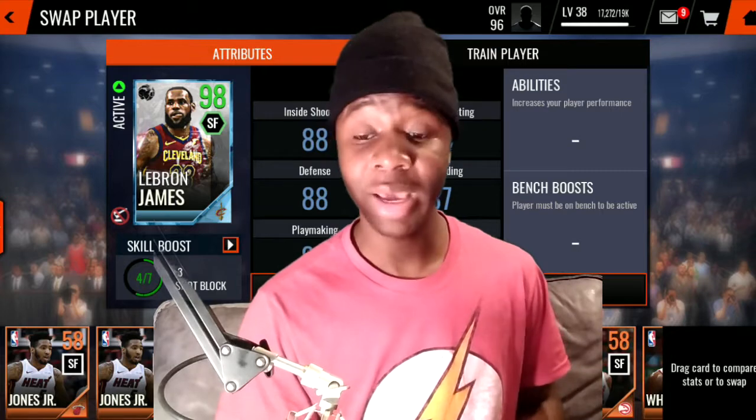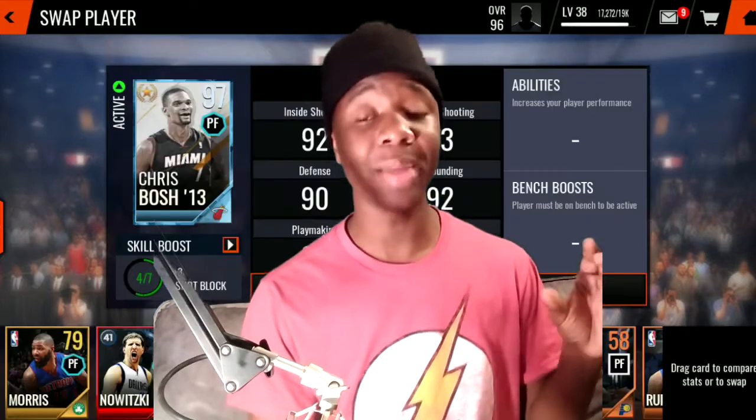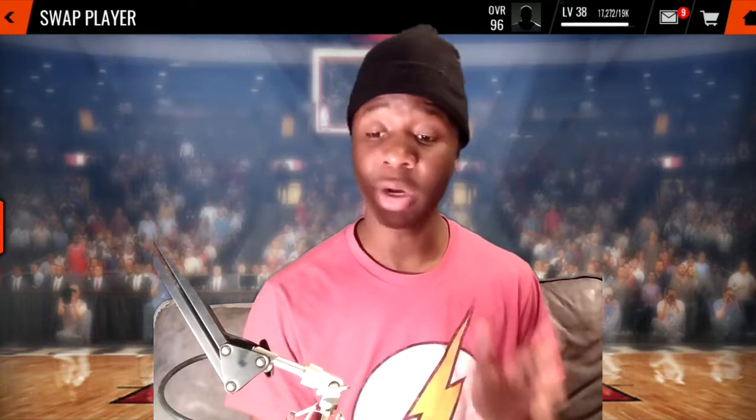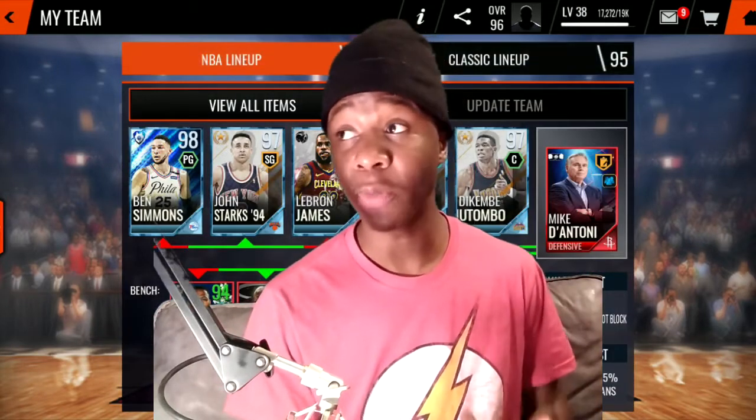Last but not least: get some boosts. Fill your bench with solid cards — you should have a great starting lineup but don't neglect your bench. Get some 92 overall cards, max them out, so your team overall is higher. When you enter a match, you'll get that lineup boost — a plus 2, plus 15, whatever it is — for having a higher overall roster. It's very helpful.